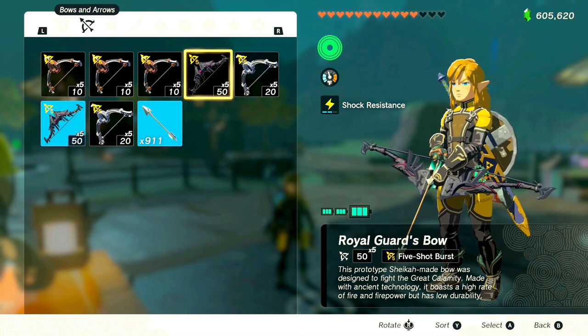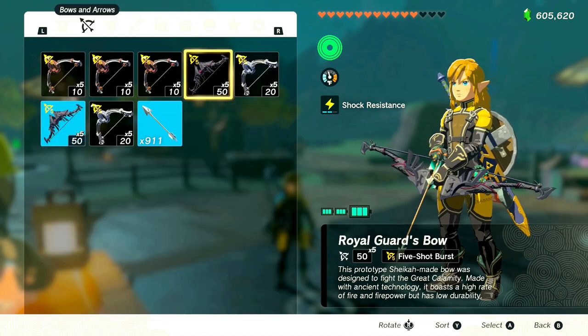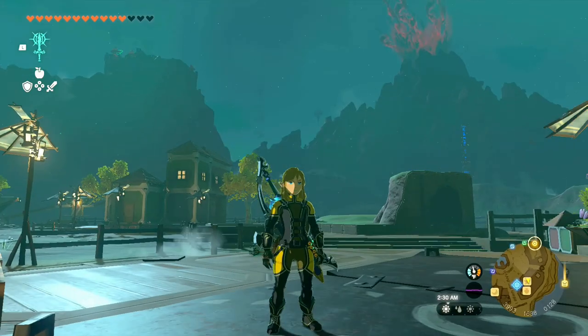When we go into our bows now — with the Royal Guard Bow with five-shot burst, each time you take a shot you're dealing 250 damage. And if you consider fusing items like the White Mane Lynel Mace Horn, or even better items with a plus-40 fuse attack power — multiply 40 times five, that's 200, plus the 250 you already have from the standard bow alone.